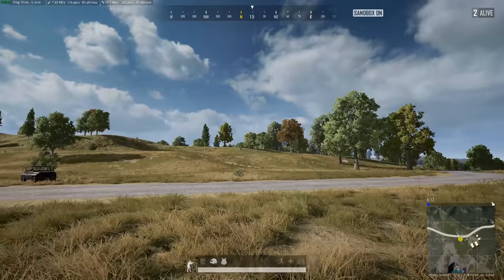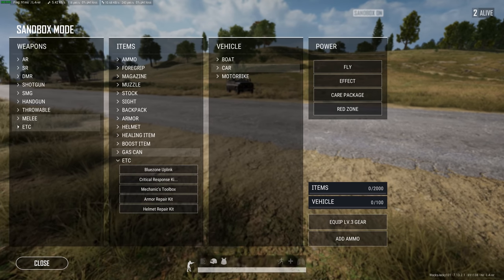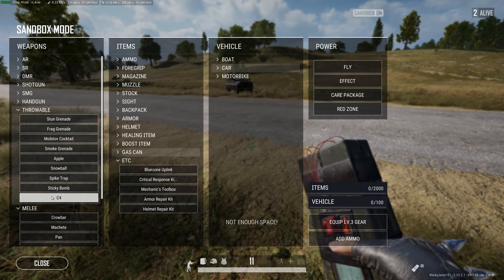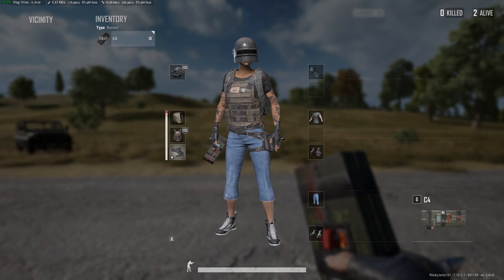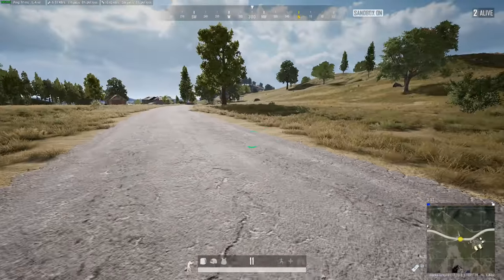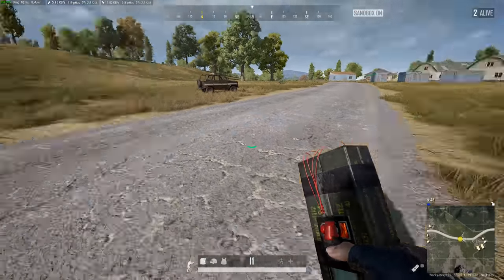Welcome to this video where I'm going to be testing out the new C4 explosives. You can find it under throwables. Right now you can see we can carry 10 in your backpack with an empty level 3 bag, and then you can carry one in your hand. So 11 is the max. I don't know much about it, so we're just going to test it out right now.